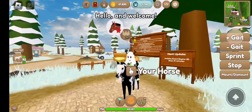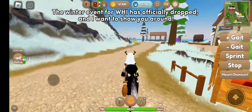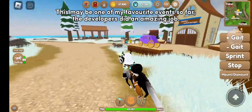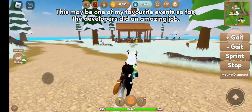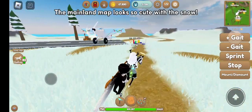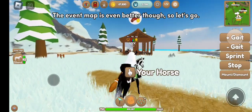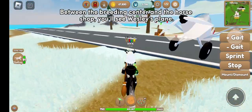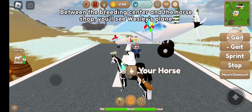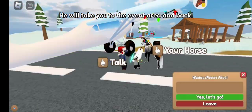Hello and welcome! The winter event for WE has officially dropped and I want to show you around. This may be one of my favorite events so far — the developers did an amazing job. The mainland map looks so cute with the snow, but the event map is even better. Go between the breeding center and the horse shop and you'll see Wesley's plane, which will take you to the event area and back.